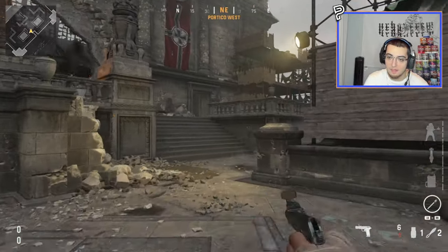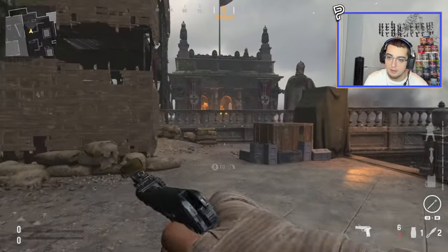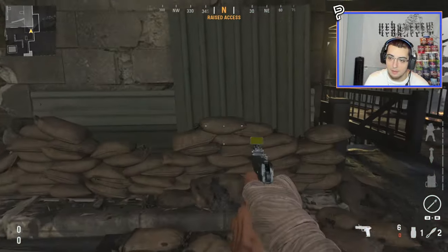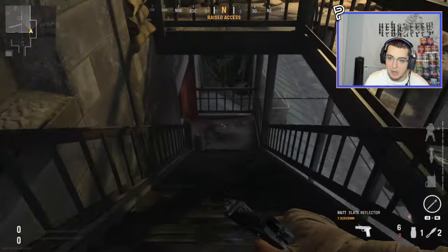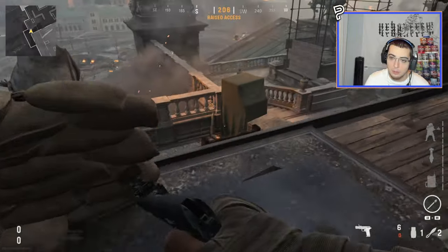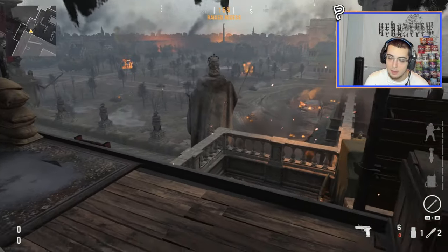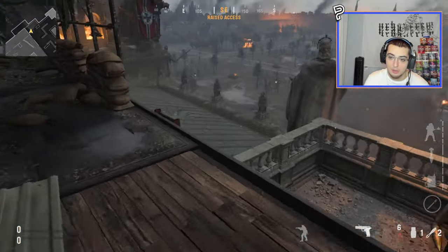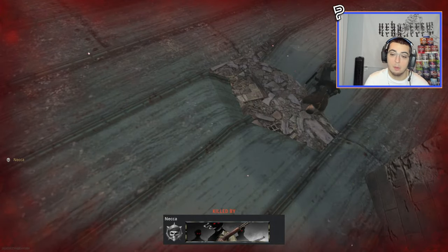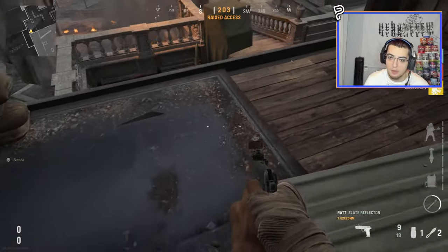Moving on, we can go over to the spot that I was actually just trickshotting to. Let me run up here. There's another ladder here. I don't think you can do anything with the staircase over here — nothing over here. But what you can do — let me put down my tac — you couldn't do this on World at War either, but you can actually do a suey to the outside of the map. That would be freaking insane if you actually were able to pull that off.